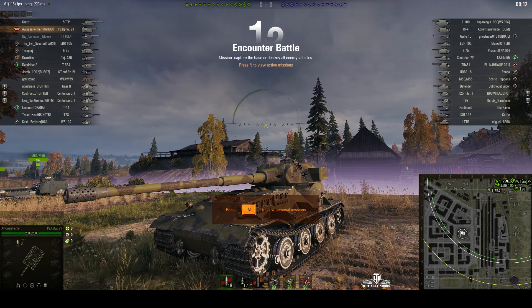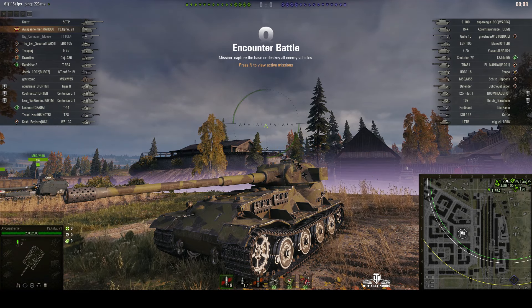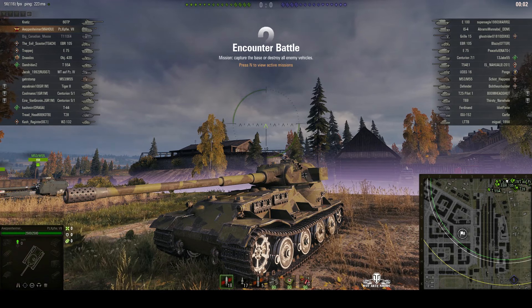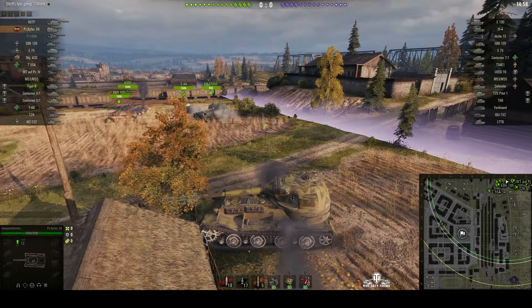Welcome back to WhatRT Noobs with General Disturbance. This is a Panzerkampfwagen Sieben, the tier 10 German heavy tank. It's located on the north spawn of Ensk and it's under the command of Arpenheimer. Game started.